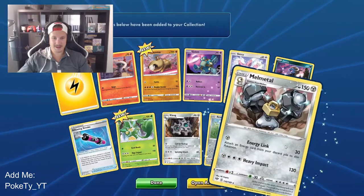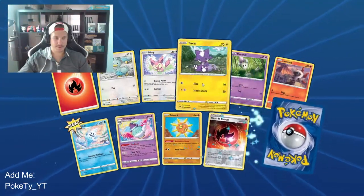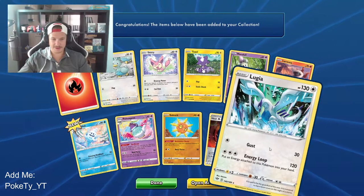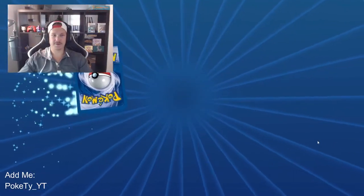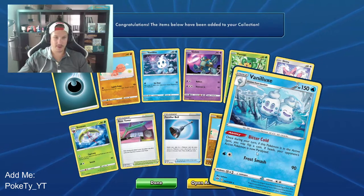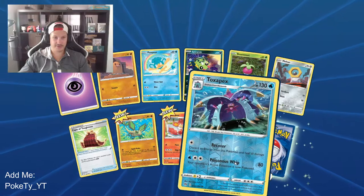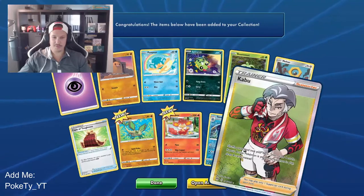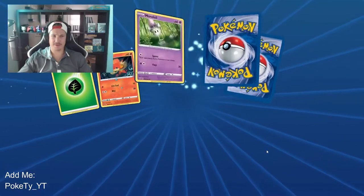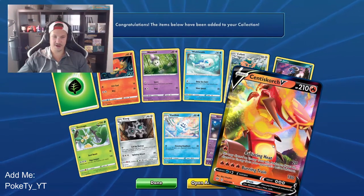Reverse holo Arron and a regular rare Melmetal — okay. A reverse holo Heat Energy. A Lugia — but not holographic. Man, that would have been sick if that were holographic — I would have been a big fan. Reverse holo Trapinch and another regular rare Talonflame, non-holographic. Regular rare Toxapex and a Kabu full art trainer card — okay, that's sick. That's actually a decent card, I'm happy with that.